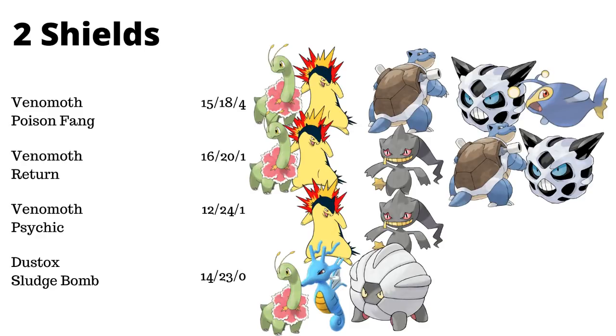In the two shield matchup it gets a little more chaotic. Psychic unfortunately does not pick up the Meganium matchup, likely because there's no ability to bait to ultimately land Silver Wind. The Venomoths pick up Typhlosion, which Dustox does not. Return and Psychic pick up Breloom, mostly due to the timing of charge moves, which is why Poison Fang doesn't pick it up. Poison Fang and Return also pick up Blastoise, and Poison Fang is able to pick up Lanturn if it can land two Poison Fang baits. Dustox, because of its additional bulk, is able to outlast Kingdra and Shelgon with their oppressive Dragon Breath damage.